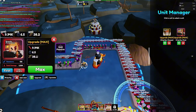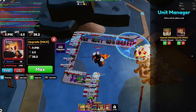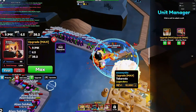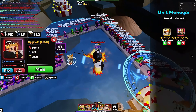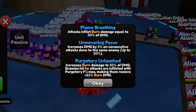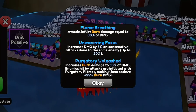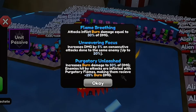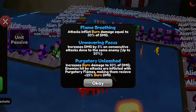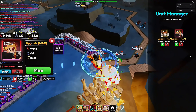10k damage for that cost kind of sucks. I didn't think he'd only do that much. He's still good because of burn, but I wouldn't recommend getting him — he's not that great. His new passive, Purgatory Unleash, increases burn damage to 50% of damage dealt, and enemies hit are affected with Purgatory Frames, making them receive 25% more damage from burn. So effectively around 75% burn damage, which is actually kind of good.